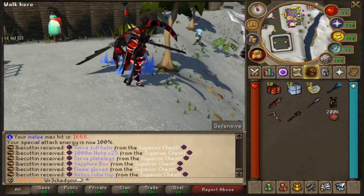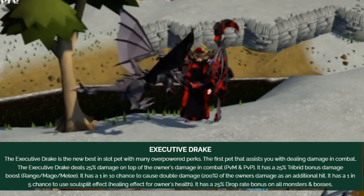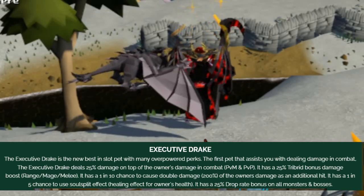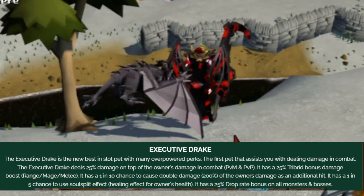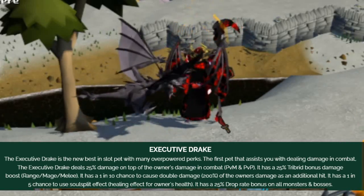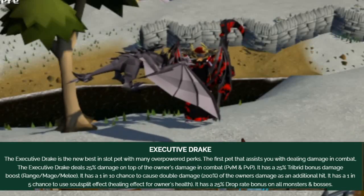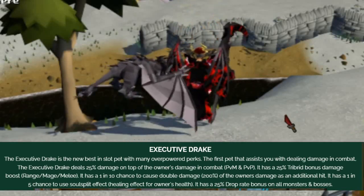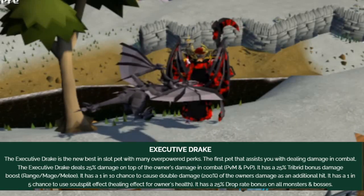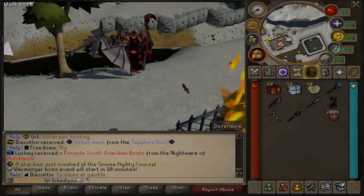There's also a brand new best-in-slot Executive Drake Pet with loads of overpowered perks. It's the first pet that will assist you in dealing damage in combat, adding 25% damage on top of the owner's damage in both PVM and PVP. It has a 25% tribrid bonus damage boost across ranged, magic, and melee. It has a 1 in 10 chance to cause double damage — 200% of the owner's damage as an additional hit — and a 1 in 5 chance to use a soul split healing effect. It also provides a 25% drop rate bonus on all bosses and monsters.